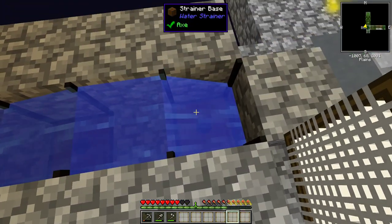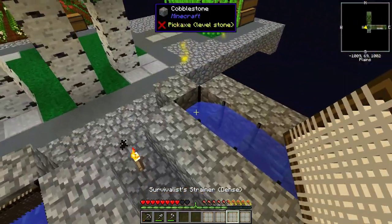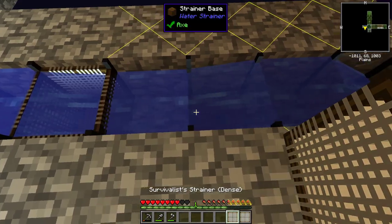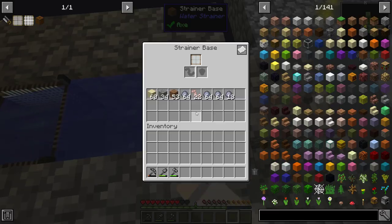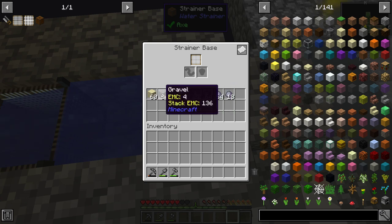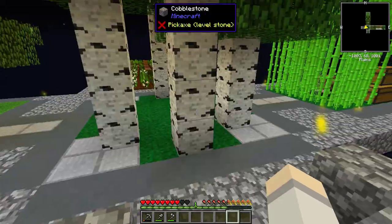I've been using these survival strainers now. They do not last as long, but I've been going around and filling these guys up, and I have this side as well. Originally I used the one strainers, which we got the seeds from. These ones give us clay, worms, dirt, gravel - just some basic stuff. So that's kind of cool. And yeah, the wormies.